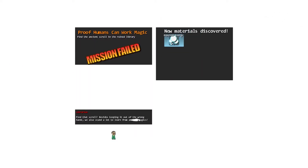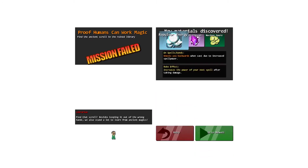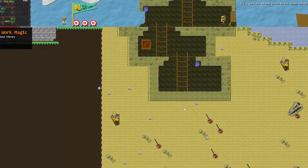Find that scroll. New materials discovered: repulsor energy, rift crystal, and noxious spore. I didn't even get very far on that level and I already discovered three more materials. I think materials are used to create new runes — I haven't actually done that. There's a lot of stuff you can do in this game.